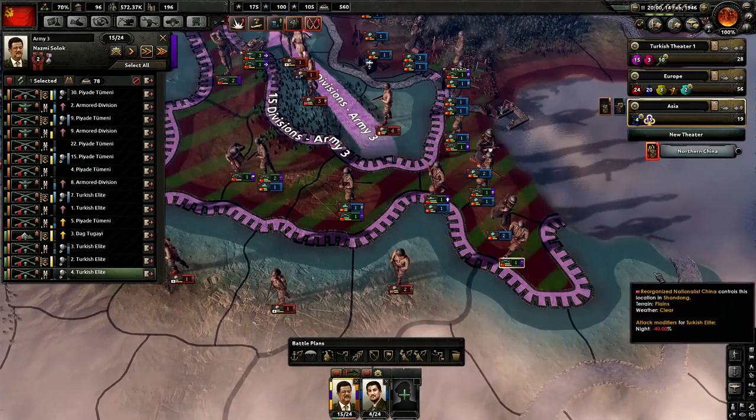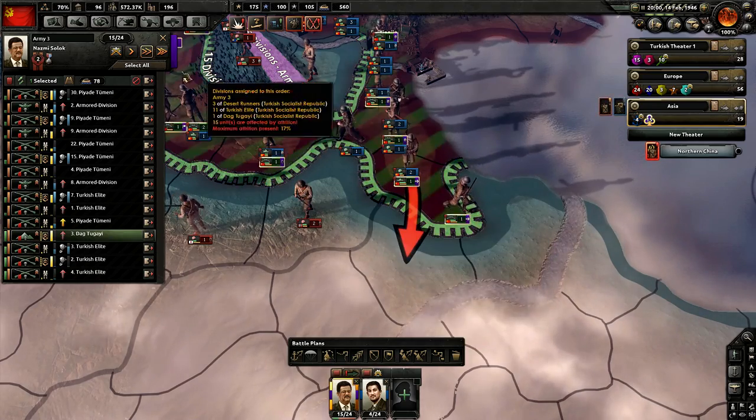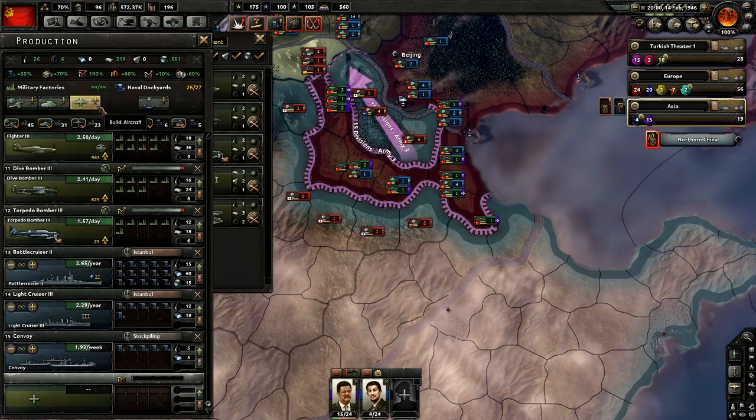Not surprising we lost there. Let's go ahead and bring these troops down this way as well, just kind of extending the front a little bit to stretch the Japanese out some more.